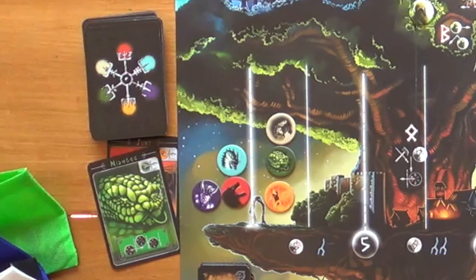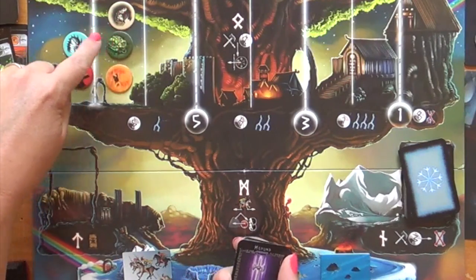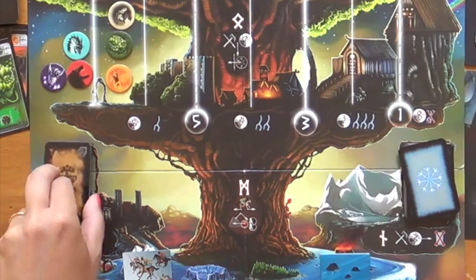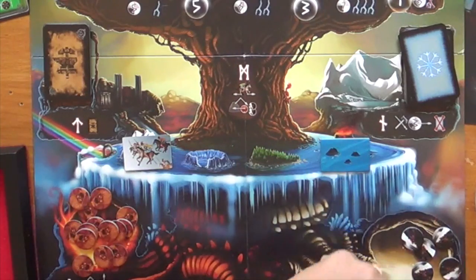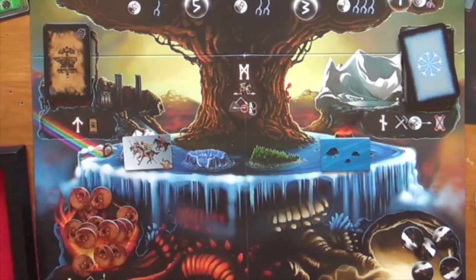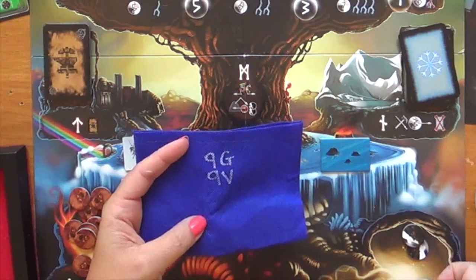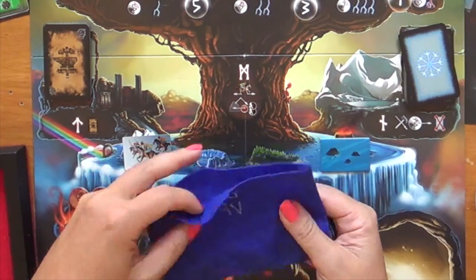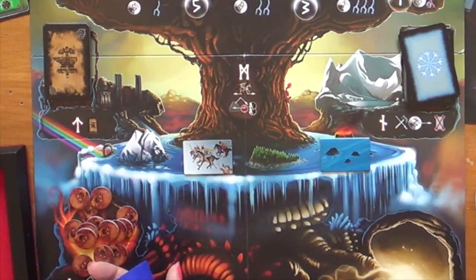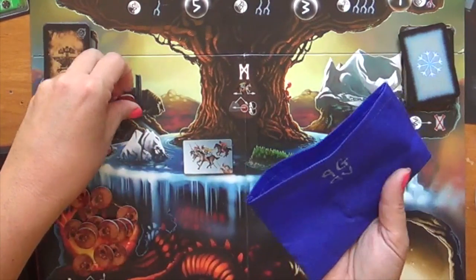Thor has a combat bonus of plus one but I'd still like to power him up further. For his first action let's take Hel's weapon. For his second action let's go to the land of the dead and add five Vikings to the blue bag — now we have more Vikings than fire giants in there. For the third action, move the Valkyrie and pull three tokens from the blue bag, hoping for Vikings. We got two Vikings out and one giant back in — the blue bag is still looking pretty good.